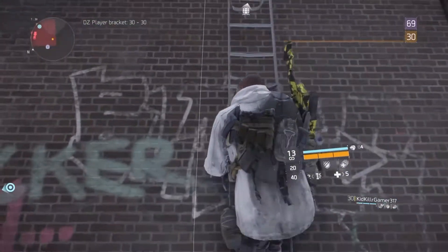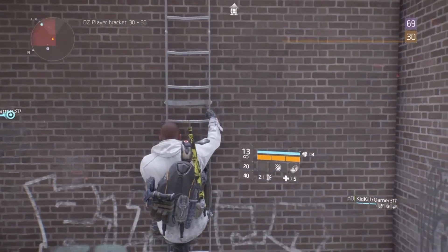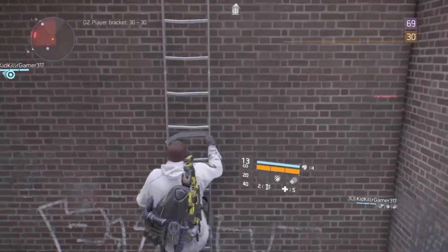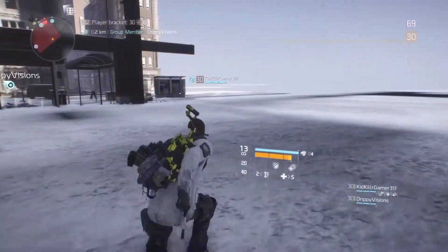When you get to about the middle of the ladder, you want to stop, and then mash down on the left analog stick. Once you do that, you kind of glitch through the wall — and there you have it.